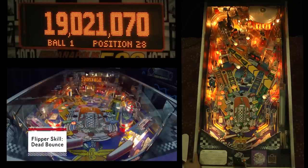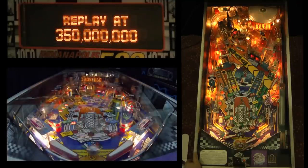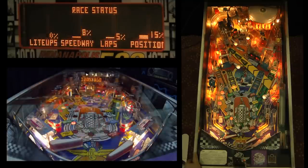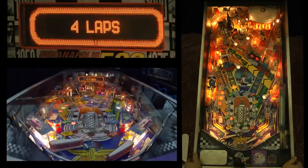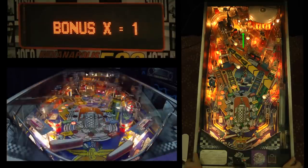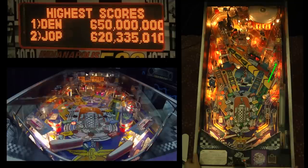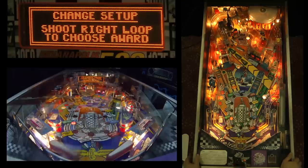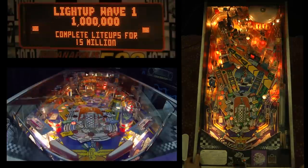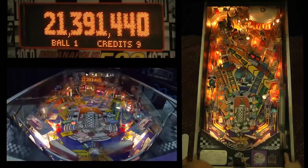This game is a fairly traditional mode-based game. You light the mode by shooting the left loop, and you start the mode by shooting the right ramp. These are called speedway modes. You can also start the mode by shooting the center hole where the green flag is, or the little scoop hole in the upper right corner near the green flag. The real shot, which may eventually occur, is the white loop for the right loop.